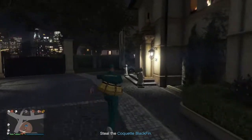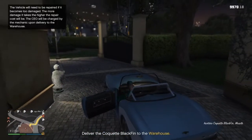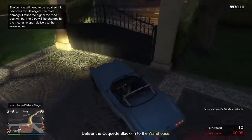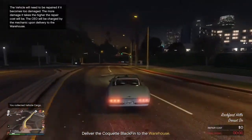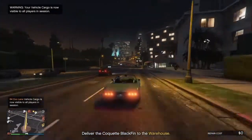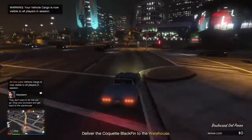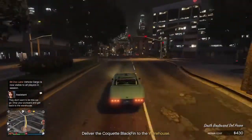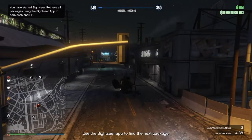The damage cost depends on how bad you crash it. Even a smashed window will cost you around 500 or a decent amount. As you can see, it says global signal at the bottom — that's why being in a solo lobby on your own is the better way to do this, because everyone will come here and just blow you up to mess it all up.